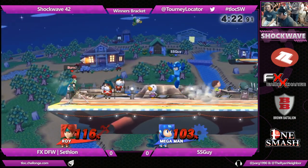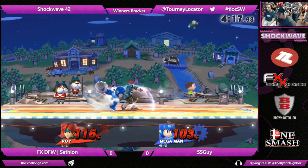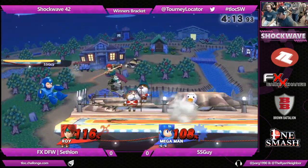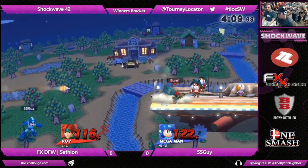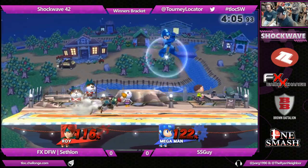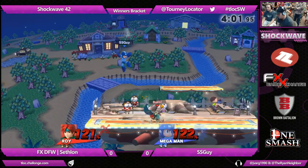It's caught by the nair from Cephalon. Looking at him patiently closing the gap. Any good hit from Roy right now will probably kill Mega Man. It's just a matter of if SSGuy gets close. See, that was the hilt — actually no, that was the tip. Doesn't have that much knockback. Any unsafe move on Roy's shield right now will be an up-B out of shield, and it'll be death for Mega Man.